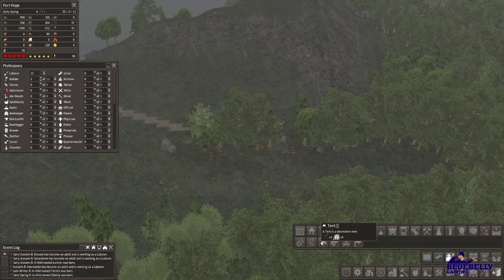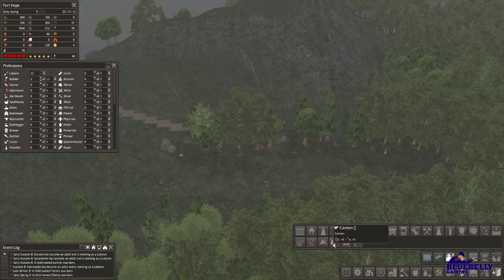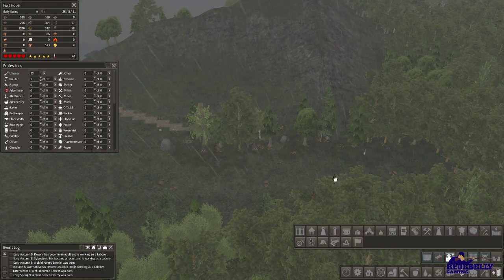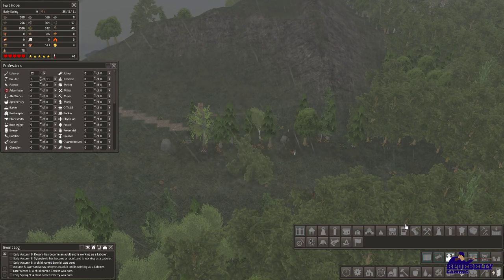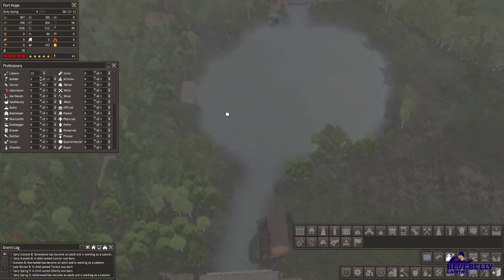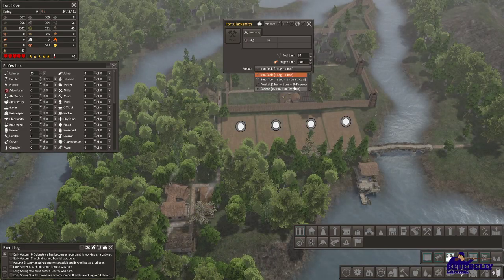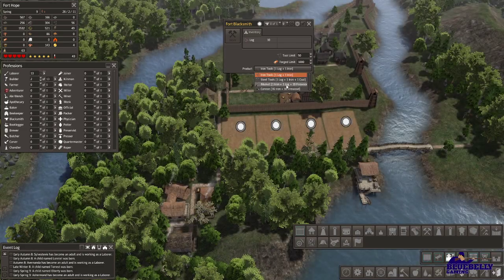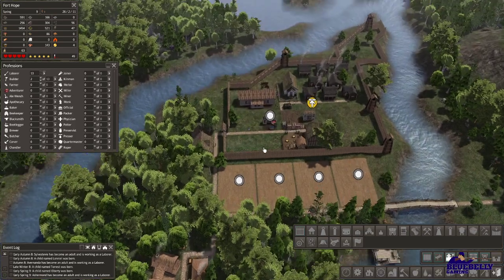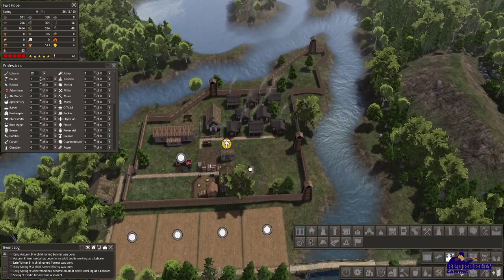But beggars can't be choosers — this is a really awesome set and I'm not going to complain about that. It looks like it needs cloth and a musket that you have to make. We can make muskets at the foundry, or maybe also at the blacksmith. So something like this might make sense to take down there — pull it out of here and move it down.